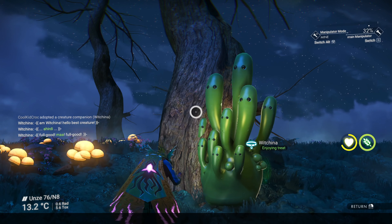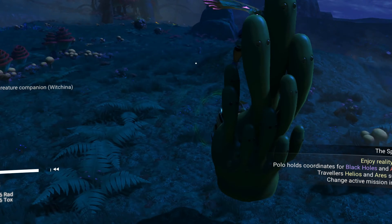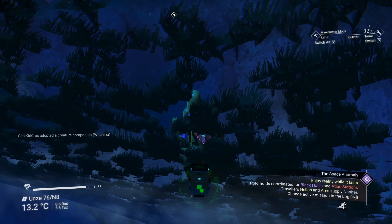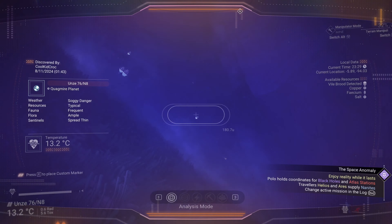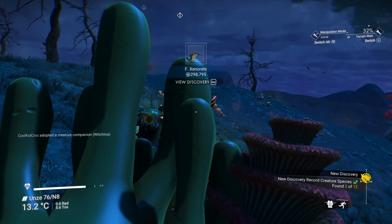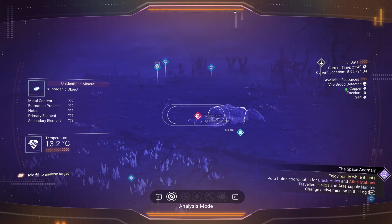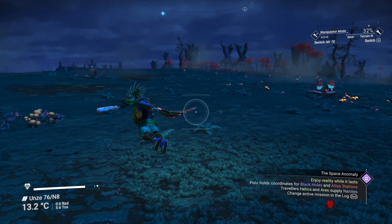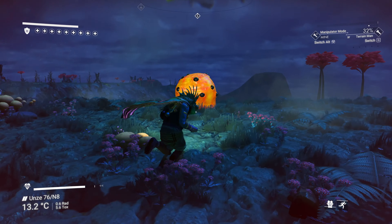Let's check out the life forms. What is this ball of... no thank you. Oh - hey come back! I kind of like you. What the hell, look at him - it really reminds me of the Final Fantasy cactus. We gotta get this guy, I love him. Adopt as companion - awesome, we got him! He's got a backpack now. We can ride this one - oh yeah, look at these leaps he's doing, he's kind of fast!